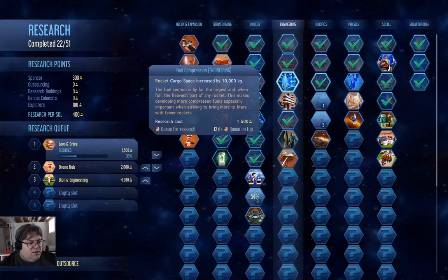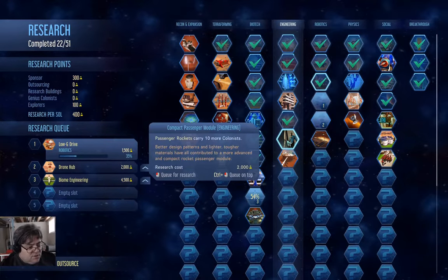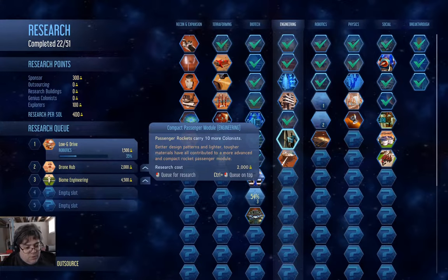Was it Low G Hydrosynthesis? I have Low G Hydrosynthesis. I need more water before that's worth doing anything with. This is a useless technology — 'Last Arc' — once you've already brought your colonists.